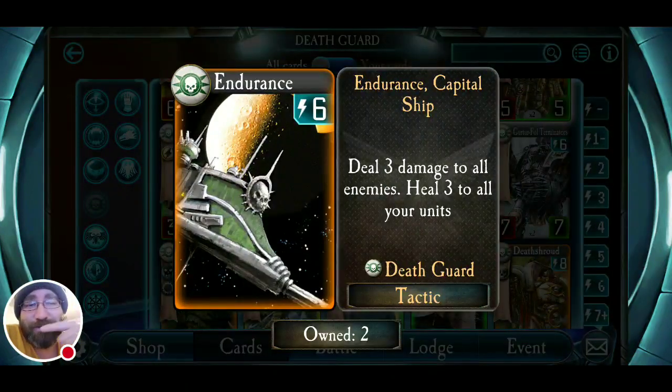Endurance used to cost five, now it's six — and I think that's a good fix, because turn five is important for a lot of legions. At turn six: deal three damage to all enemies and heal three to all your units. That's a swing of six — dropping everybody by three, moving all your guys up by three. It works best when you have units that have attacked, dealt their damage, and then just when your opponent thinks they can get rid of them on their next turn, you drop this and kill everything else that survived while healing all your stuff.